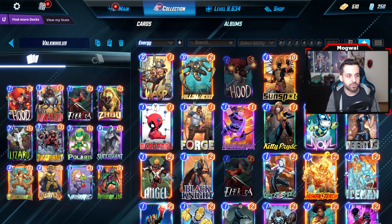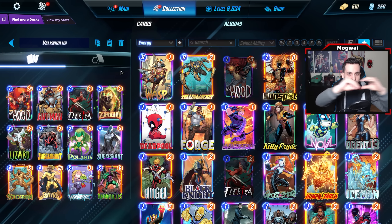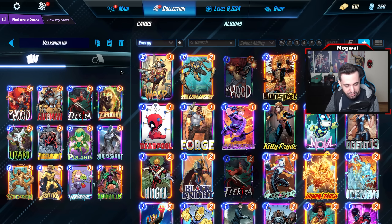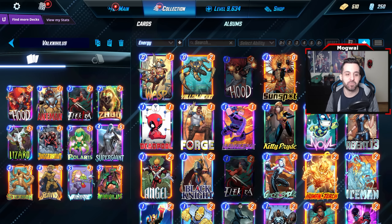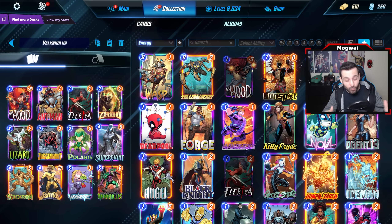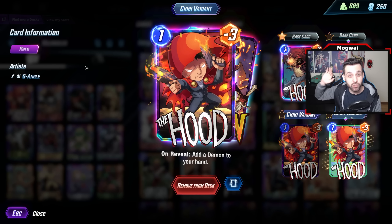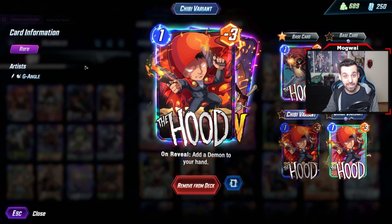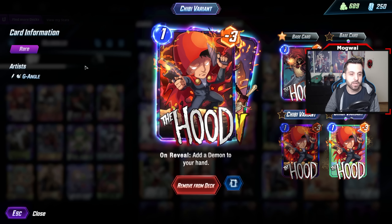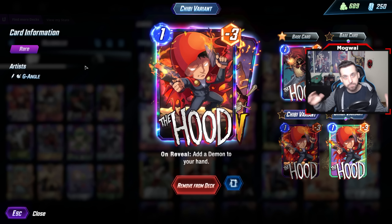Electra matches up super well into a lot of these decks — the fact that she's two power after the buff is kind of crazy and I think she should be played much more. Stegron is just really solid stats with Zabu that can allow us to keep Lizard's location clean. It's a Supergiant deck ultimately that shuts down Serra decks and has a lot of good matchups, but it's quite tricky to play.